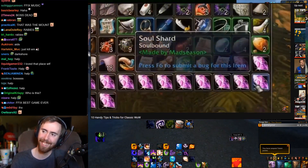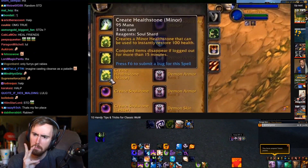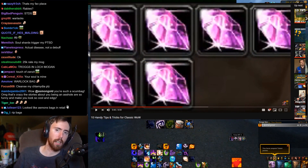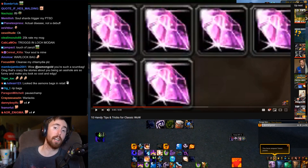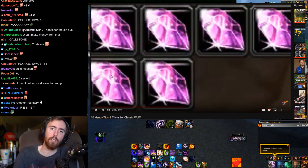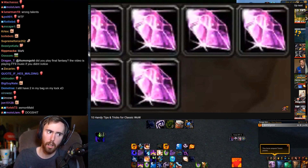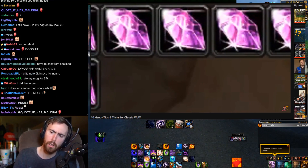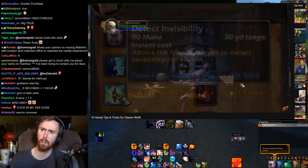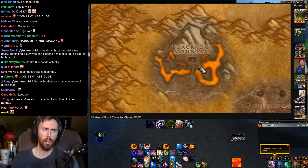For any warlocks out there, soul shards are of course present in Classic. You get these by draining the soul of an enemy when they die, and they're needed for various spells such as your soul stone, health stone, summon, and even damaging spells such as Shadow Burn and Soul Fire. They can be troublesome to farm — Soul Fire is like a 6 second cast. One of the best spots in the game can be found at the Raven Hill Cemetery in Western Duskwood. If you use your detect invisibility spell, you'll see a bunch of high level ghosts wandering about, and they make for a really quick soul shard farm. They're close to the Zul'Gurub raid and also Blackrock Mountain, which holds the Molten Core and Blackwing Lair, so it's a convenient location. For any Alliance players, the fastest way to get there isn't to Darkshire, but rather just going east from Sentinel Hill.